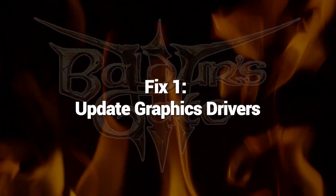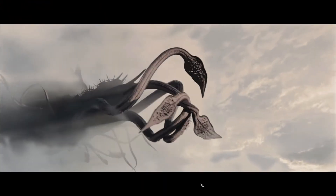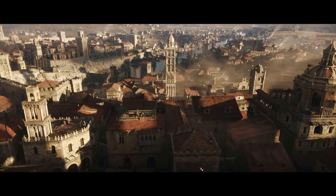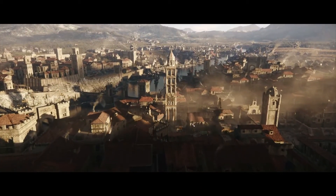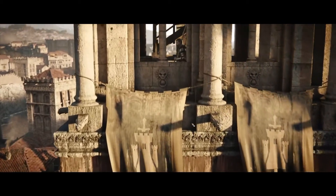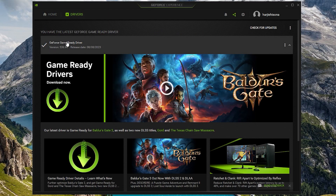Fix 1: Update Graphics Drivers. With Baldur's Gate 3 being so graphics intensive, one of the first troubleshooting steps is updating your graphics drivers. Old GPU drivers often clash with new game engines. Modern graphics drivers optimize stability and performance for new games through drivers tailored specifically for their requirements. Keeping GPU drivers updated is key.